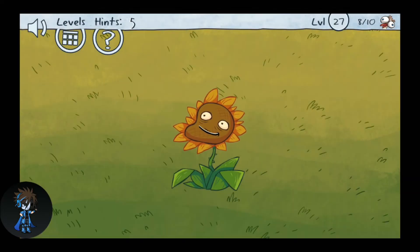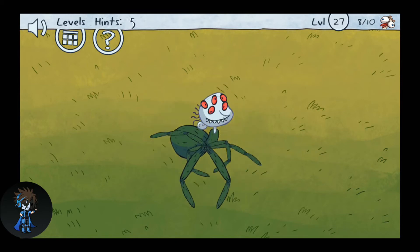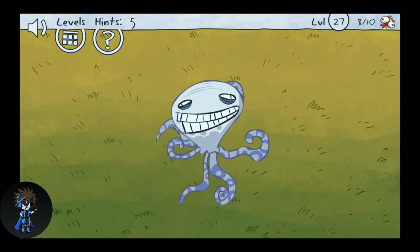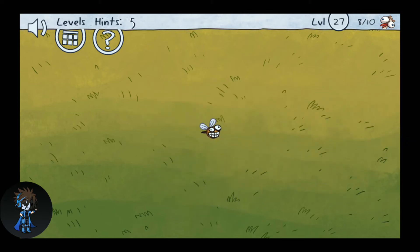Let's move to the next level. Over here you have to click on the little sunflower and keep clicking it until it changes into a squid, then swipe the squid away and click on the B.